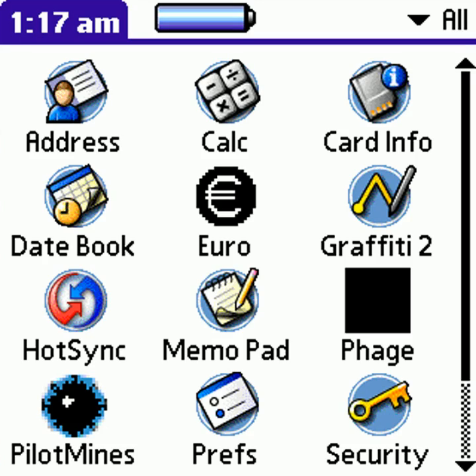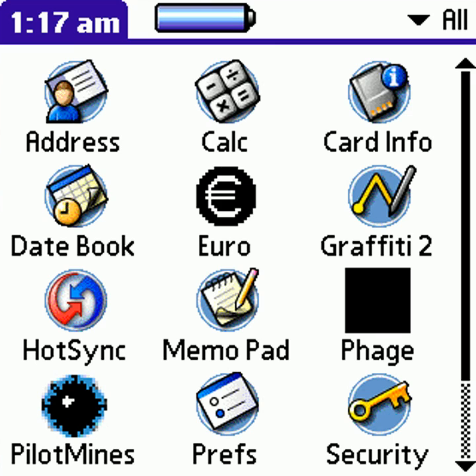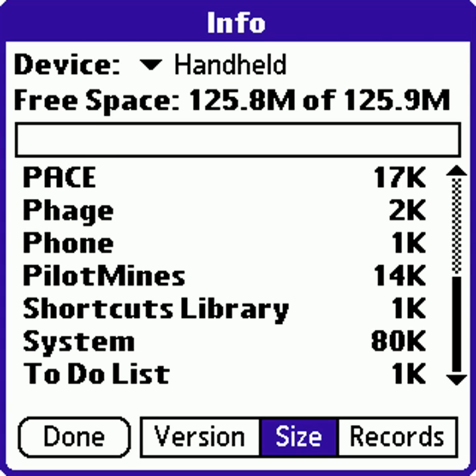But when we try to run the virus, they will both stop working and will actually just try to infect other programs. But system programs will still work as normal. Just check the size — Euro is 8kb and PilotMine is 14kb.